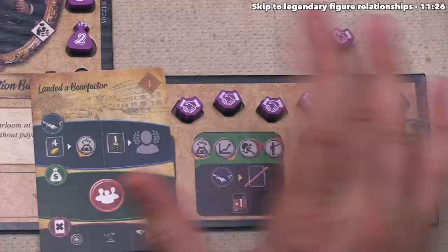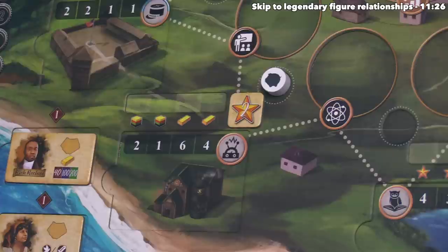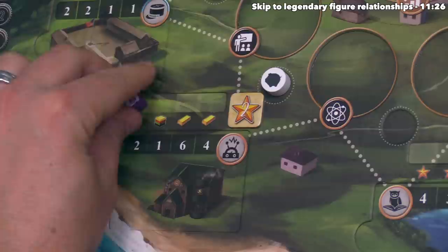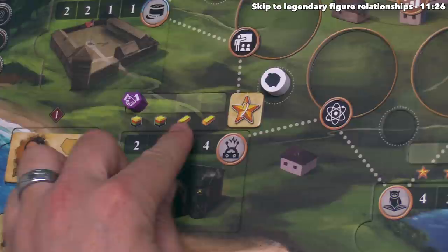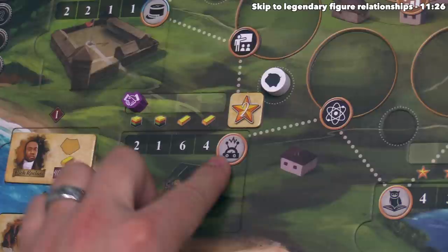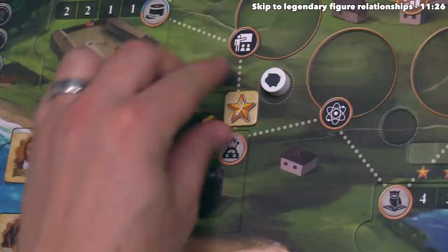We are going to start a relationship with the inventor, so we are not going to pay anything, and we can now place this on the inventor's relationship track. Whenever we start a relationship, we go into the leftmost spot. If there were any other relationship tokens here already, we would push the rest of them down. If this causes a token to be pushed off the end, that player takes that relationship token back. Players are never allowed to have multiple of their relationship tokens on one of these tracks. After placing a new relationship token down, the active player gets the benefit listed directly underneath it. In this case, we get two resources of our choice, and since we are starting a relationship with a player character, there will also be one of these bonus tokens — and we get whatever that token says. That means we will get two fame for doing this.